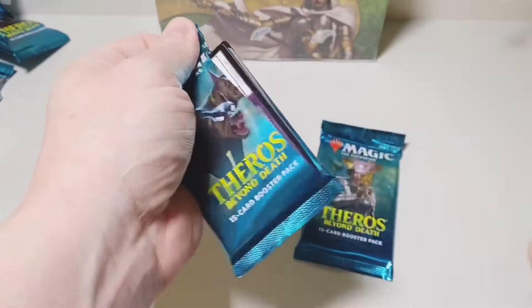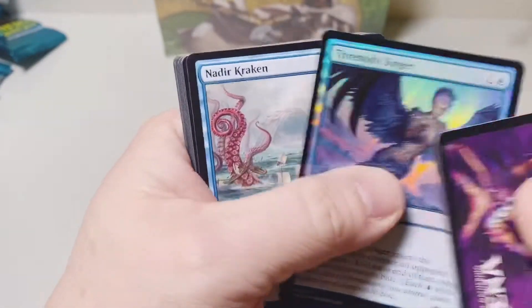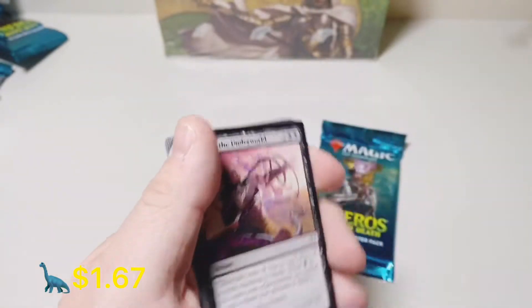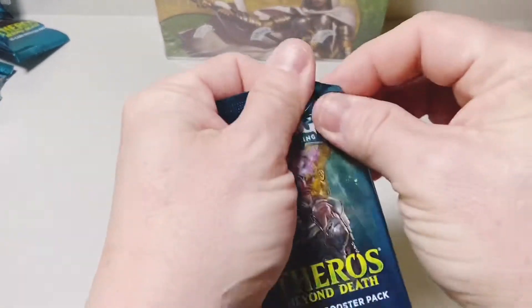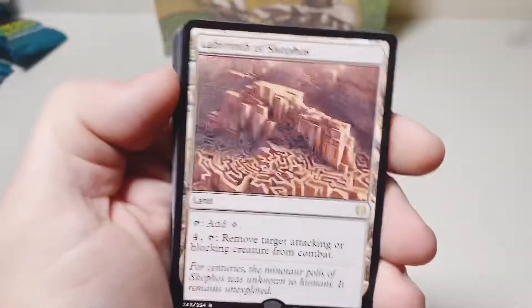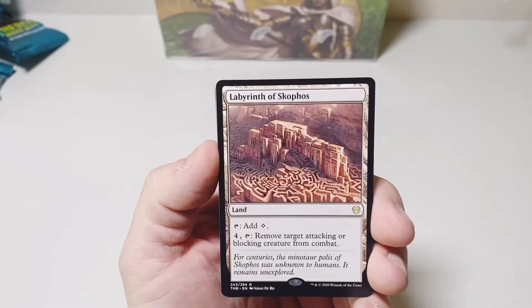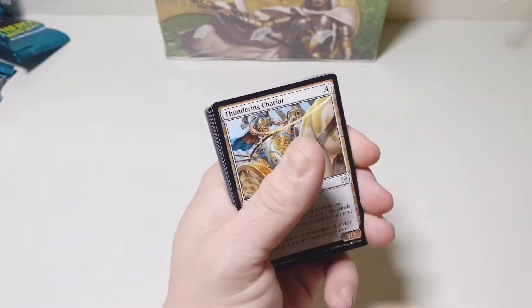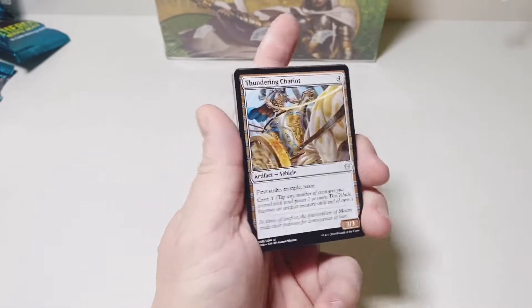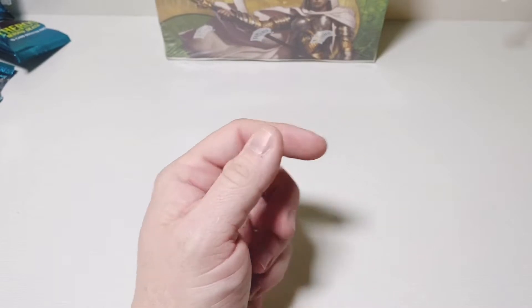Two packs left — come on, showcase. Kraken. Will this be it? Nope — Labyrinth of Skophos. I guess because they gave us two really good foil rares in this one, we got shorted our showcase card. Can't complain too much about that. It would have been nice to see that in there with it — that would have really put this box over the top.